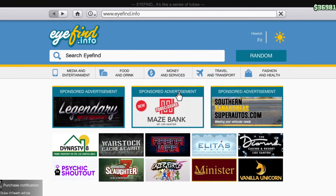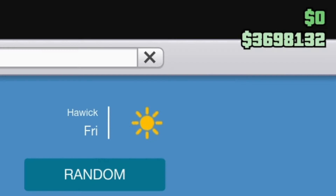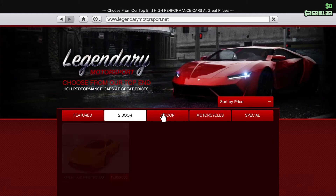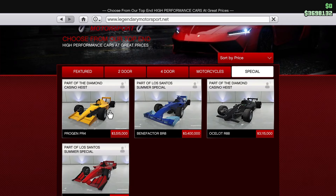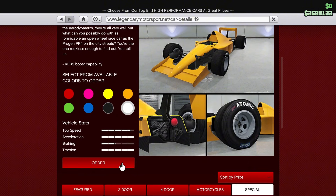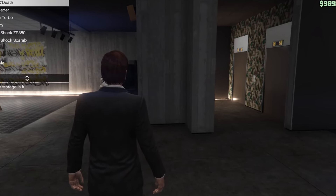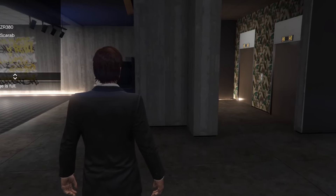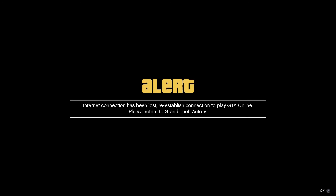Then you're going to buy another vehicle. You can stay in Warstock and buy a Deluxo, but I don't have the money for that so I'm going to buy a race car from Legendary Motors — it costs 3.5 million. The key is: exactly the second you buy this car and it replaces the Do Go Def, you're going to disconnect your internet immediately.